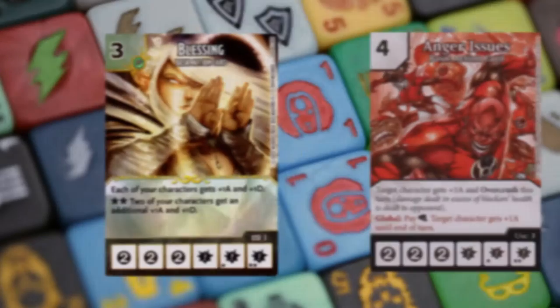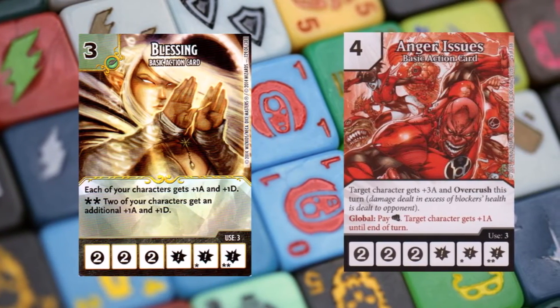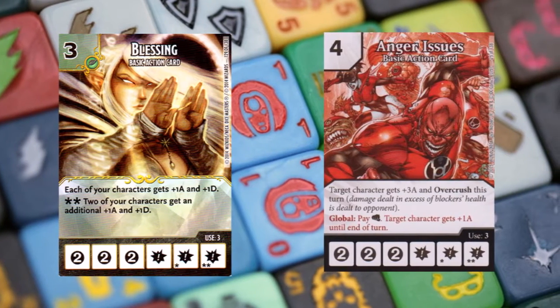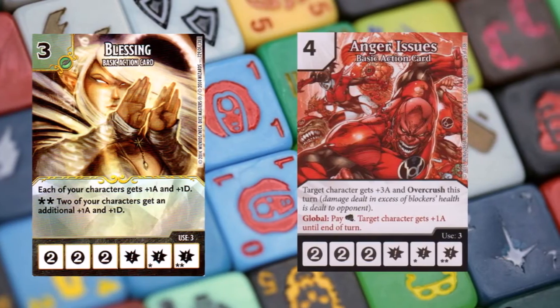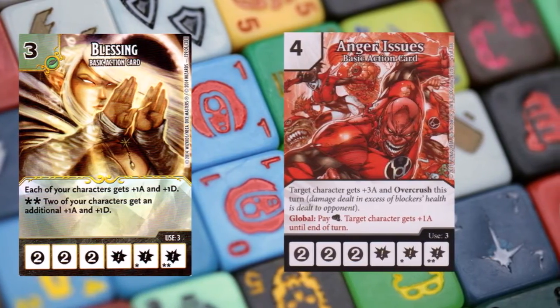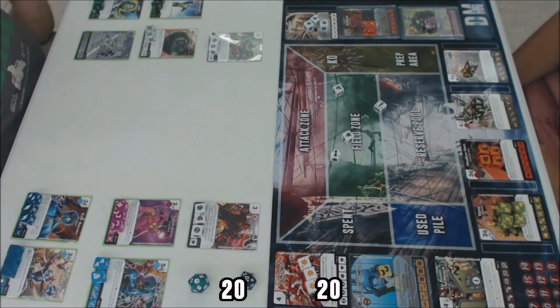The two basic actions I chose to pair with this team were Blessing — giving everything plus one plus one — and Anger Issues for the global and for overcrush. It's a four cost, which dissuades people from buying it. Jumping into game one, which I played a while back during my hiatus.